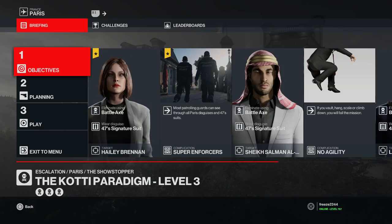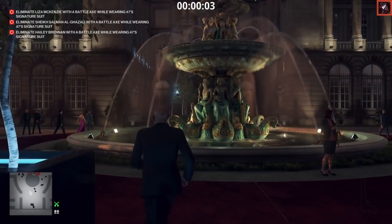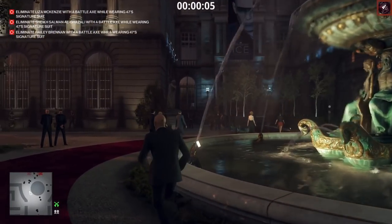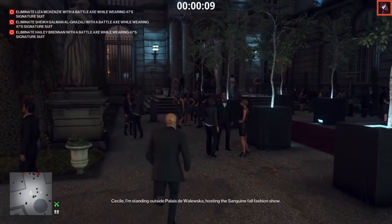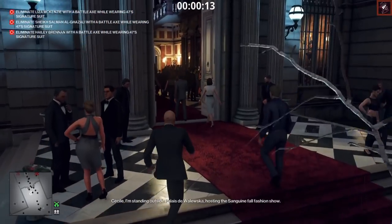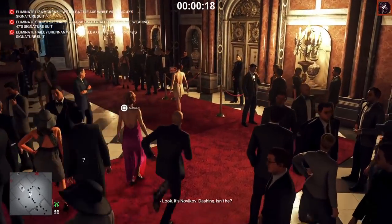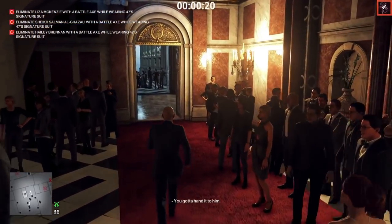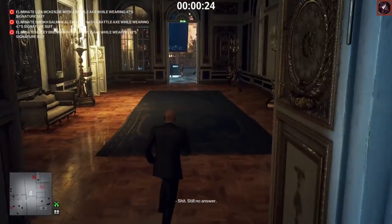For level three we have an additional target — Hayley Brennan — and we need to take her out with the battle axe as well. Most patrolling guards can now see through all disguises, but we're going to avoid all that. There's a bodyguard to your right that can see through your disguise so stick to the left. We have three targets, all taken out with the battle axe, and the first two steps are exactly the same as levels one and two.